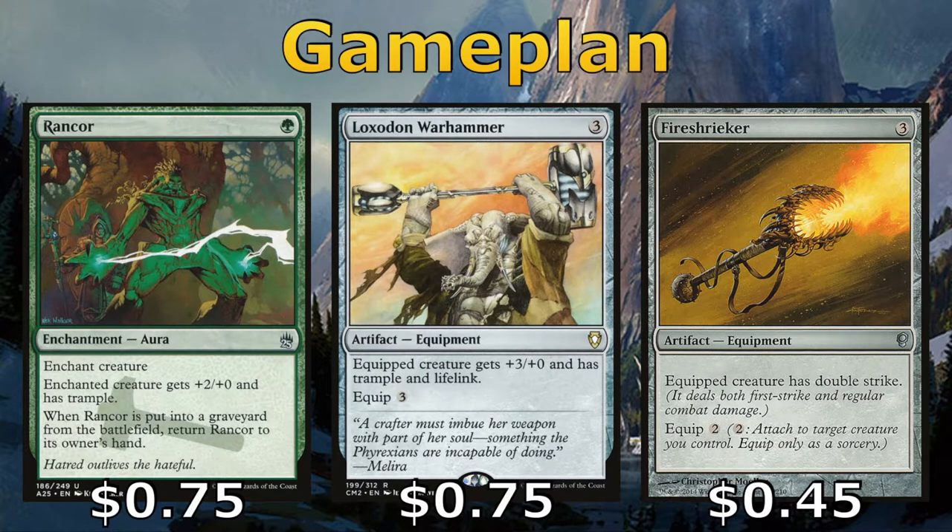Here are a few cards that help pump up Radha or any of our other critical creatures. We have Rancor and Loxodon Warhammer, which give them a power boost as well as Trample. Rancor can be returned to our hand if the creature it's on dies, and Loxodon Warhammer gives Lifelink. Fire Shrieker makes for a great offensive and defensive equipment — we can swing in, and then during our second main phase, re-equip it to an untapped creature, giving us a better blocker.